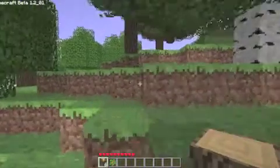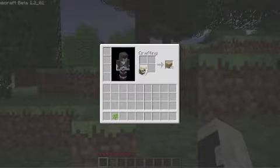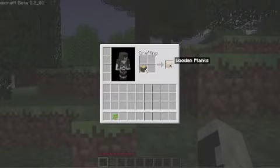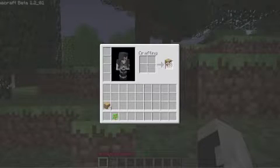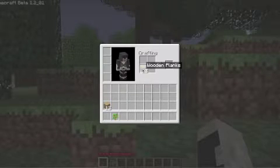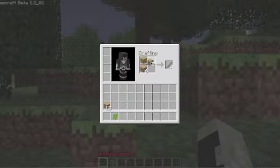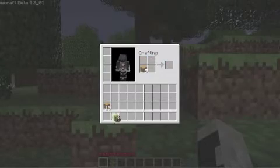When you get four wood, you can put it in your little crafting area. Then you do this — you get four planks right there. Then you have to put that there, and that will make a stick, but we're going to make a crafting bench. So we put that back over here and we have the bench.